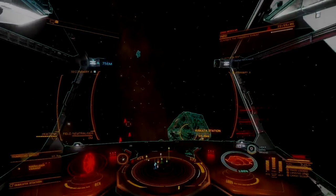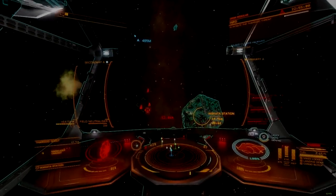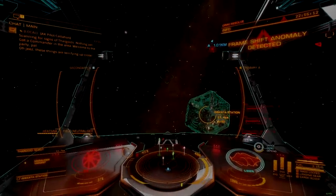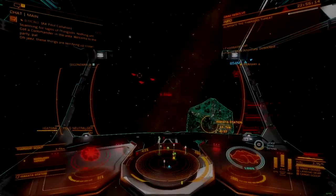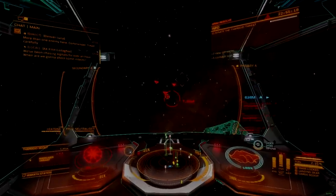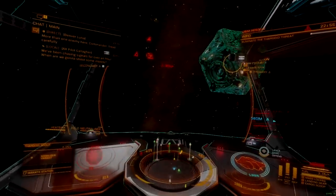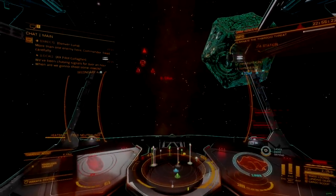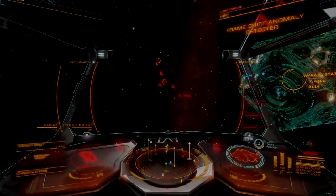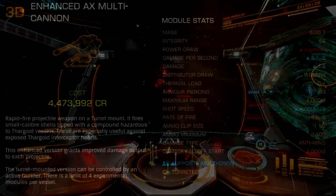When the enhanced AX multi-cannon turret hit the market, it made a ton of really little impacts on Thargoid holes across the bubble. This new weapon does not look any different from its older Aegis inspiration, but feels much different than its progenitor. It's an excellent improvement on the original, addressing its biggest flaw with minimal downsides, though failing to overcome its other less significant issues.